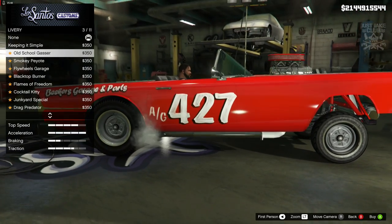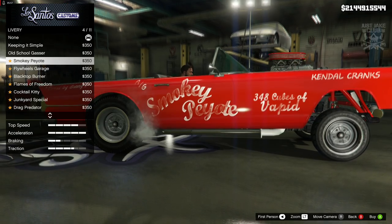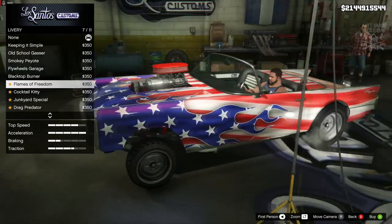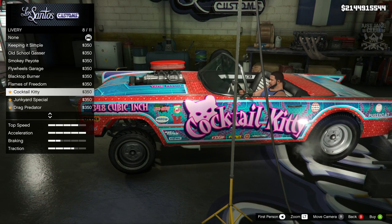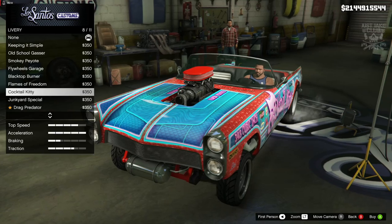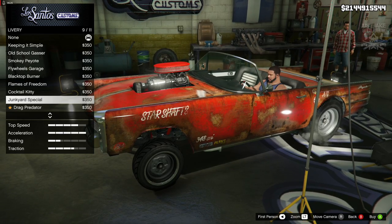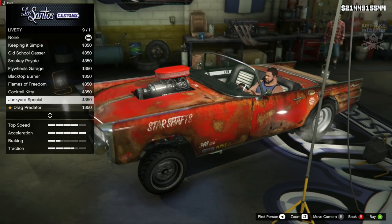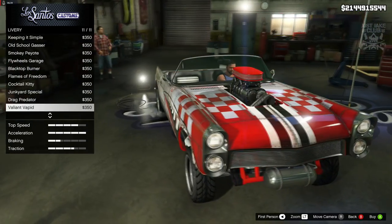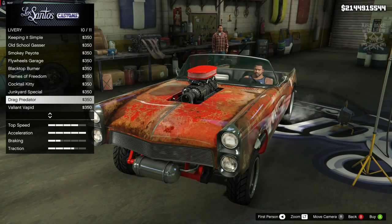There's the old school gasser livery - it looks cool, like it's been painted on with a brush, which is a really nice touch. Then we've got the smoky Peyote which is a little worn. I'm really digging these liveries. There's the fire, the American flag fire, the cocktail kitty - a little weird, doesn't suit the car. Then there's the junk guard special - nice if you want to rat it out - and the Vapid Valiant. It looks really nice clean in red.